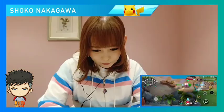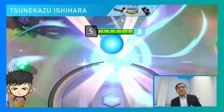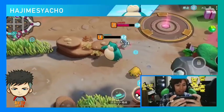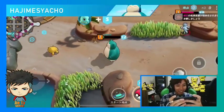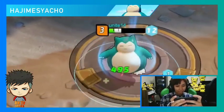And we have our first score of the game. Mr. Ishihara's Squirtle has evolved into a Wartortle. His HP is running very low — if you retreat to a goal on your side, you can recover your HP.